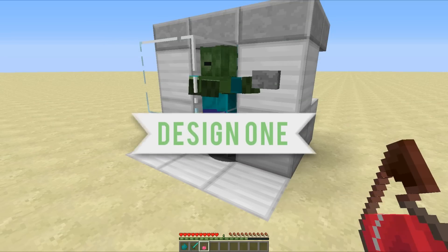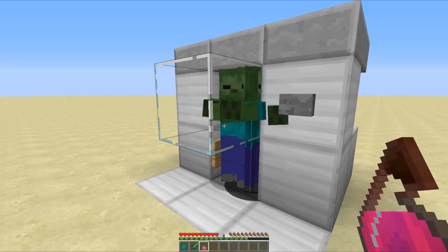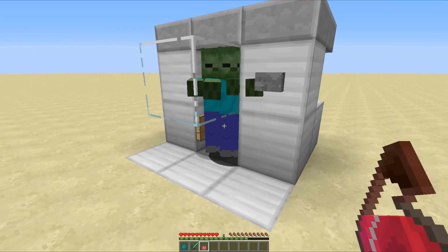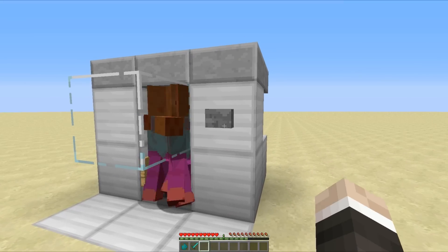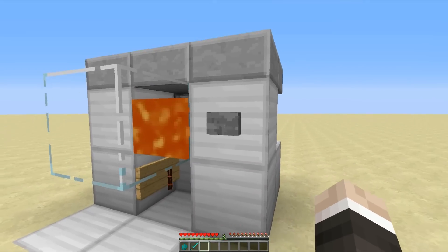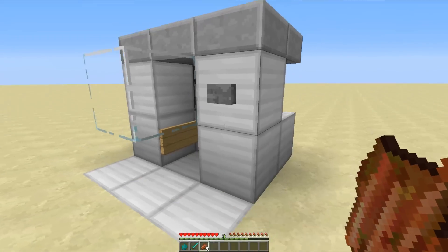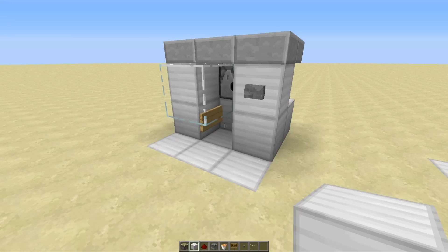Let's begin. This first design is extremely simple and just as easy to use. As you can see, we have a bunch of zombies and a button. All we have to do is throw our splash potion, then hit the button, and the lava gets dispensed — all of these mobs die and we get ourselves some fresh XP. For anyone wondering, none of the XP gets burnt by the lava.